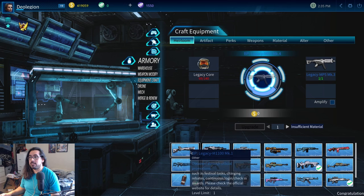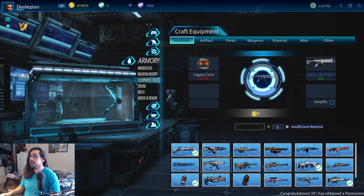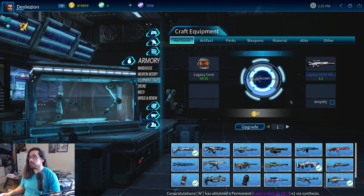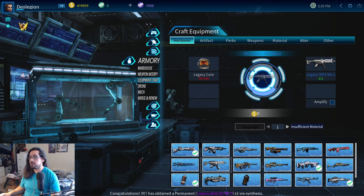I just hopped in here and started clicking around and realized I can make these weapons. When you click on them, you can actually craft them. So these are the weapons you want to be making: there's this shotgun, the M1100; there's this SMG, the legacy MP5; there's the legacy AUG; and then there's the legacy AS50, which is like a 50 cal sniper rifle. There's also a grenade which you can upgrade with legacy cores.